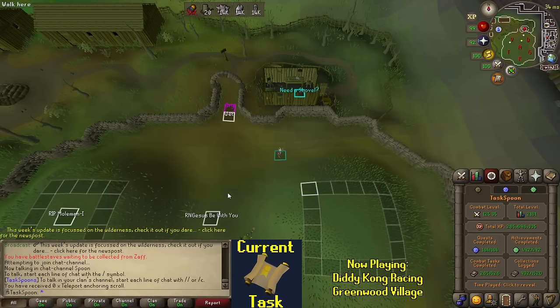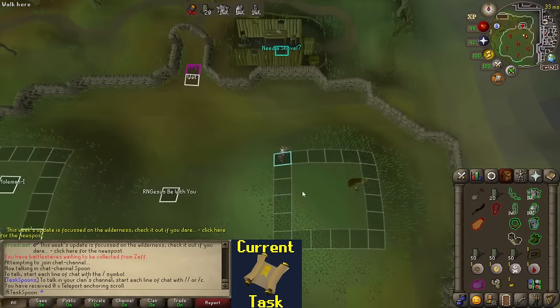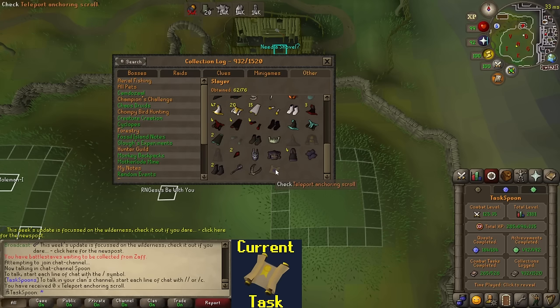Good morning to the gamers! No luck last night on any items or Elite Clues. This morning there's a new update - it added a bunch of stuff in the wilderness, changed things with the Chaos Druids, some pirates. The one thing it did do is add the ability to get the Teleport Anchoring Scroll, which I believe drops from the new pirates in the wilderness, which prevent you from being teleported by Abyssal Demons or Chaos Druids. I'll have to go get that eventually, maybe after this task - I don't think it'll take too long.